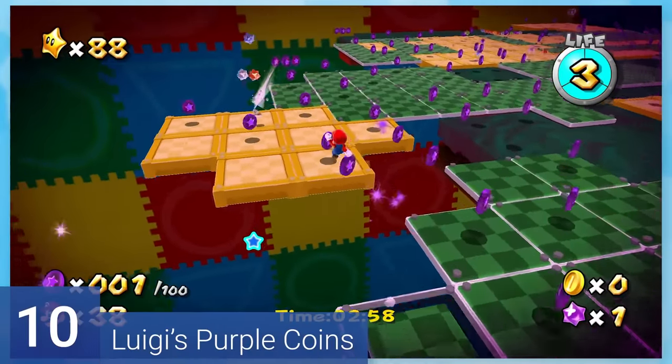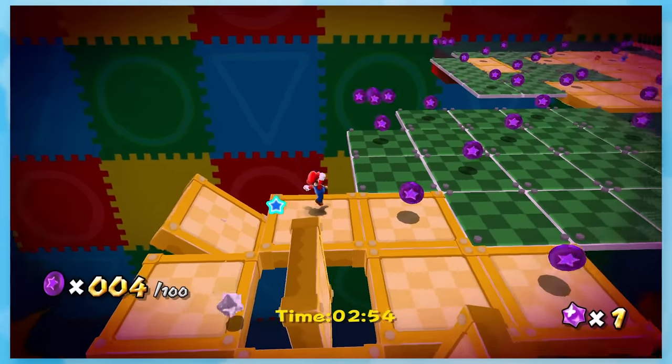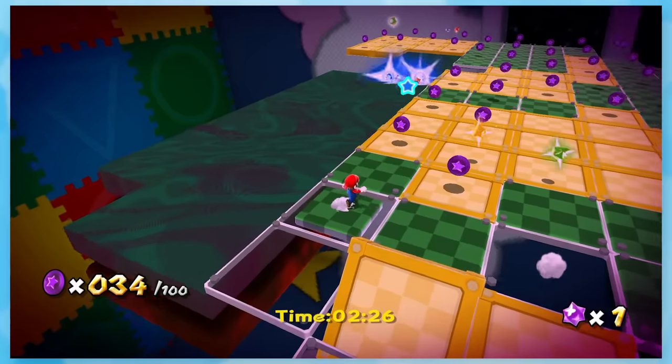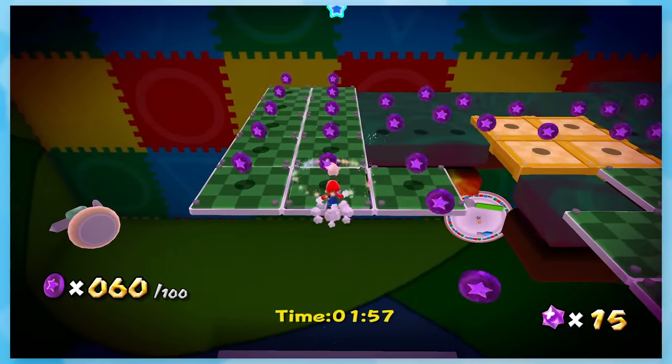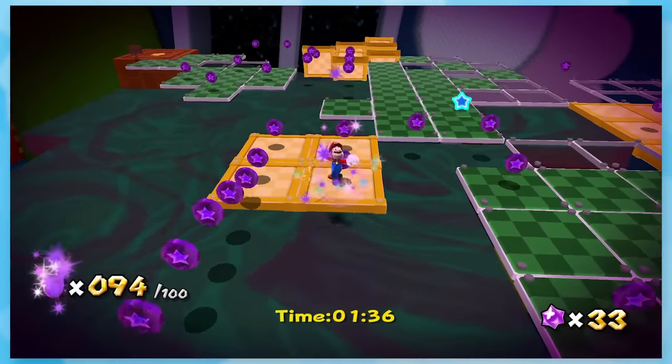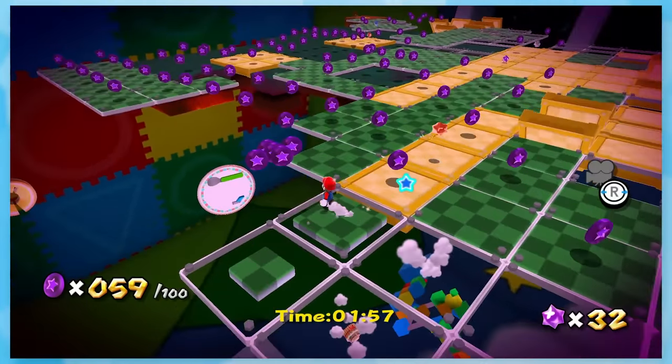10: Luigi's Purple Coins. One of the more infamous purple coin levels. You've got 3 minutes to get 100 of the 150 coins. The stage is more deadly than before, and you'll need to do long jumps and spin jumps to get a lot of the coins. It can be quite difficult the first time, and even now it's still challenging. You'll be on your toes the entire way through.